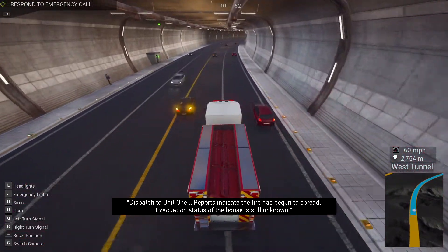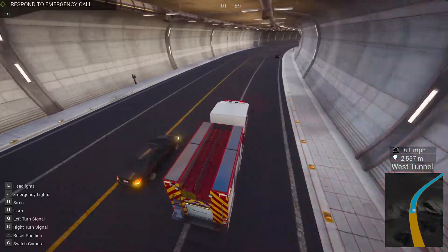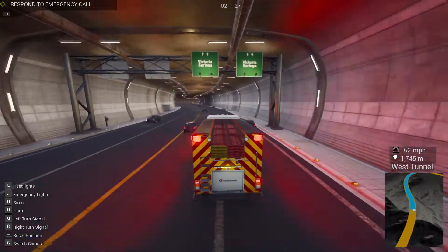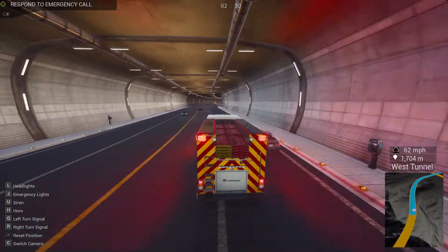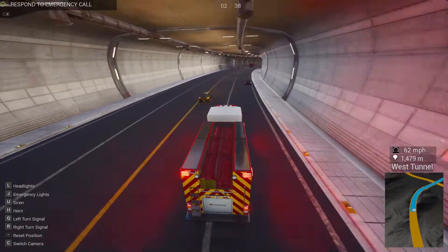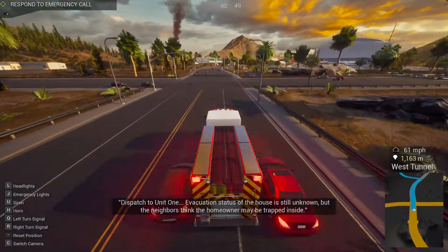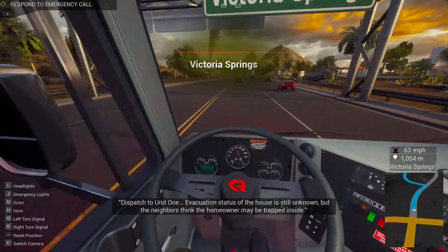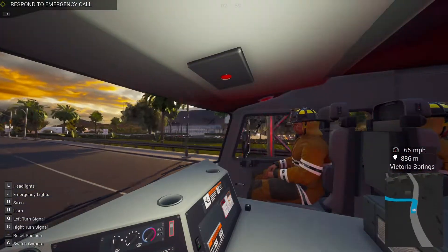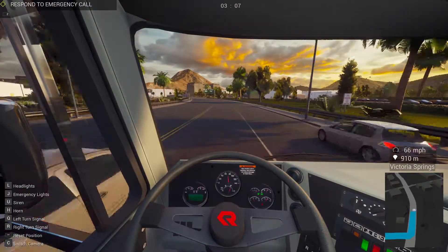According to dispatch, the fire has begun to spread and evacuation status of the house is still unknown. We're about 1,600 meters away, which I think is about a mile in Imperial. Going highway speeds of 62 - I think 62 is capped out. Watch out ahead - we got the smoke way up ahead. Let's hit C to change camera angles; we got the interior view. Where are my arms? We got our crew members - the passenger and this one in the back right of the screen.